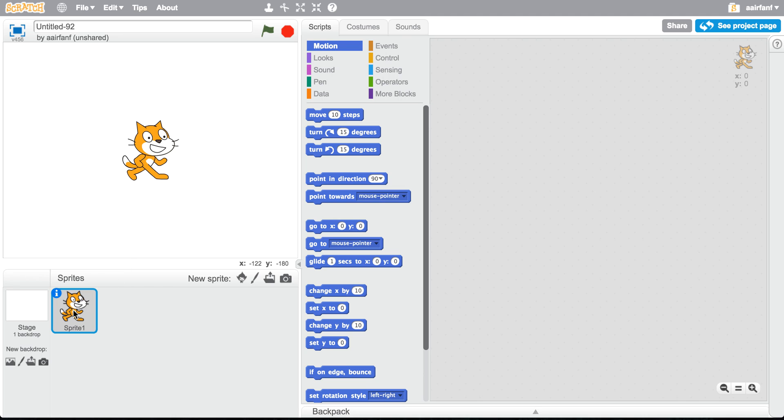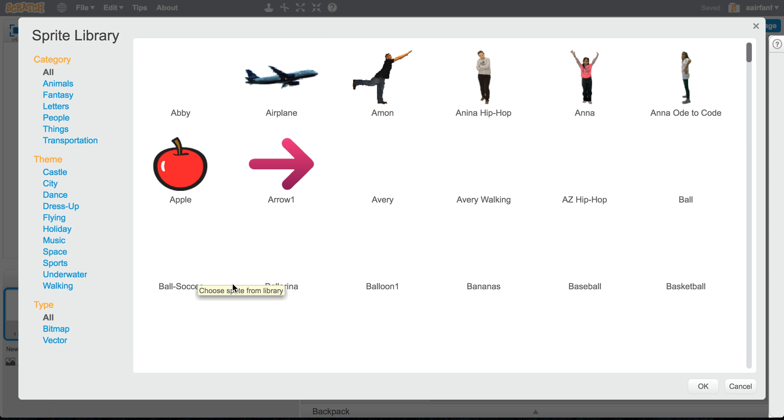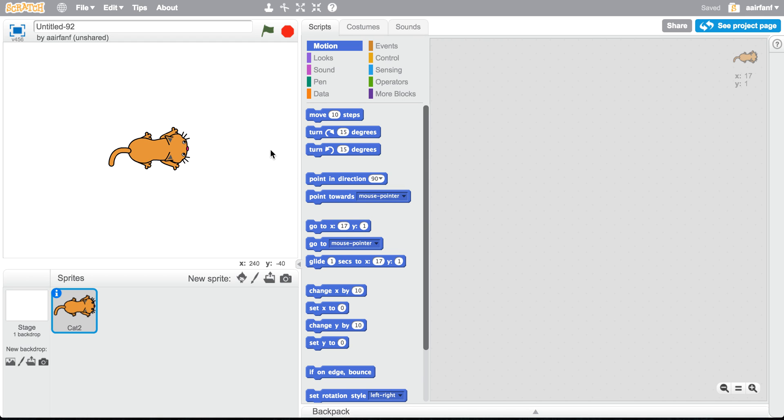The first thing is we're going to delete this cat sprite and create a new sprite. We're going to use the built-in art for today. In here there are a bunch of different drawings from the Scratch team, and we're going to choose Cat 2 right here — it's a top-down view, so it looks pretty good.